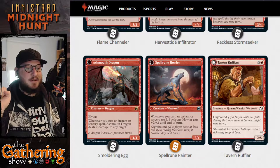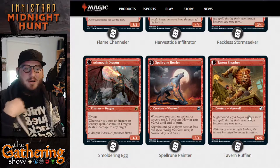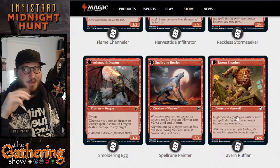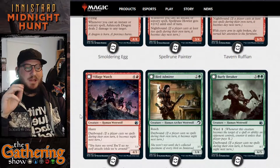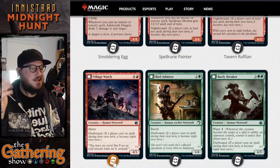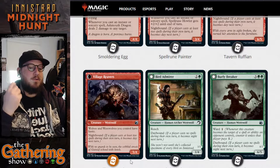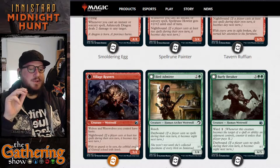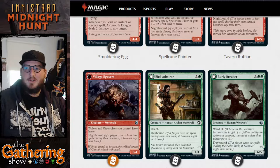Then you get Tavern Ruffian for 3 and a red — a 2/5 Human Warrior Werewolf. It's Daybound, and when it becomes Night, it turns into the Tavern Smasher and becomes a 6/5. Then there's Village Watch — 4 and a red for a 4/3 Human Werewolf with Haste and Daybound. When it becomes Night, the Village Watch becomes the Village Reavers, a 5/4 Werewolf creature. Wolves and Werewolves you control have Haste, so you can do a lot of damage when it becomes Night.